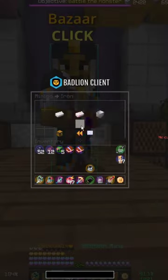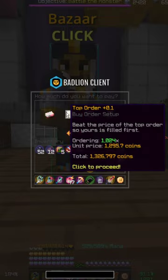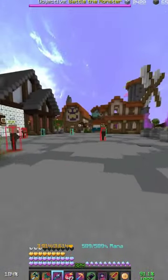What's up guys? I'm going to show you a really nice quick flip. So you're going to go into Enchanted Iron, then you're gonna make just a Buy offer and then just wait for a bit.